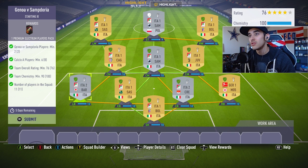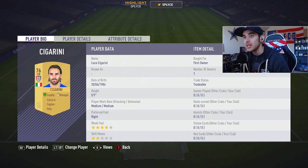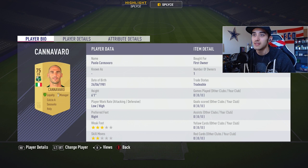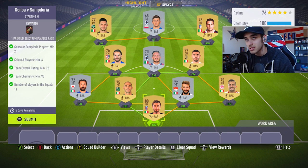This is the squad we used — it's a full Italian squad with two Serie B players and one German league squad player, but it's all Italy-based except for one Poland player. The players used were: Dawit Konaki from Serie A, Politano at left wing, Verdi at right wing, Zappacosta, Cigarini, Capezzi, Sturaro, Laxalt at left back, Canavaro at center back, Canini at center back, De Silvestri at right back, and Mirante as goalkeeper.